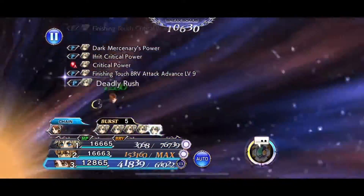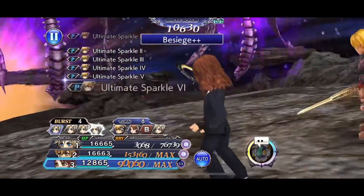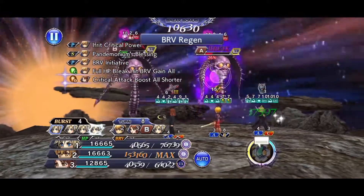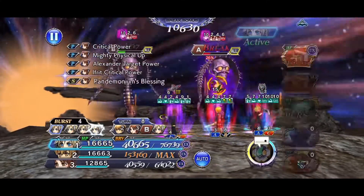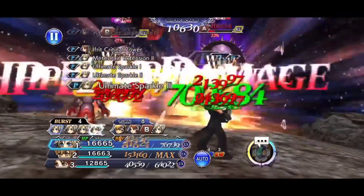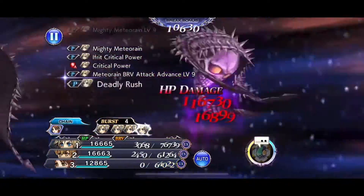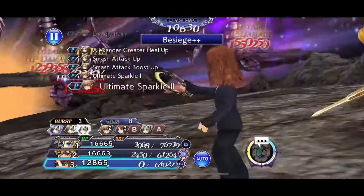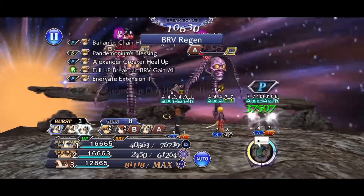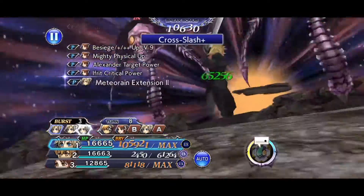They managed to die easily enough anyway. What I did was attack the one that didn't have the shield so I did the most damage to that one, and let the off-turn from Cisne and everything else chunk the shields down so they were barely at anything. Pretty much the gist of this entire fight — to make it as easy as possible, just bring a Zonday call or it trivializes it anyway.